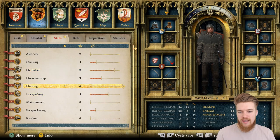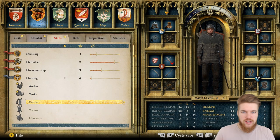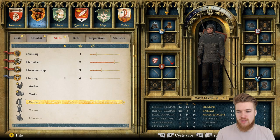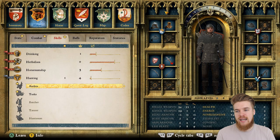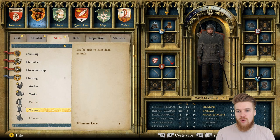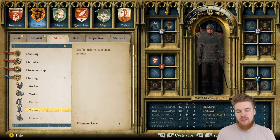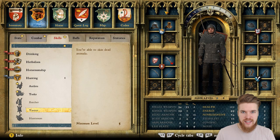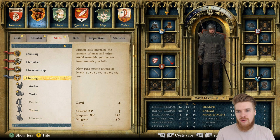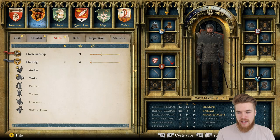Currently I have a perk point to spend in hunting. If you've been hunting you'll notice when you kill deer or rabbits you can only harvest their meat — you can't harvest anything else. Having some of these perks allows you to harvest antlers and tusks. The one I'm saving up for is tanner: you are able to harvest skin from dead animals. There are tanners and other people around the game where you can sell hides, antlers, and tusks for quite a lot of money — a good way of making money.